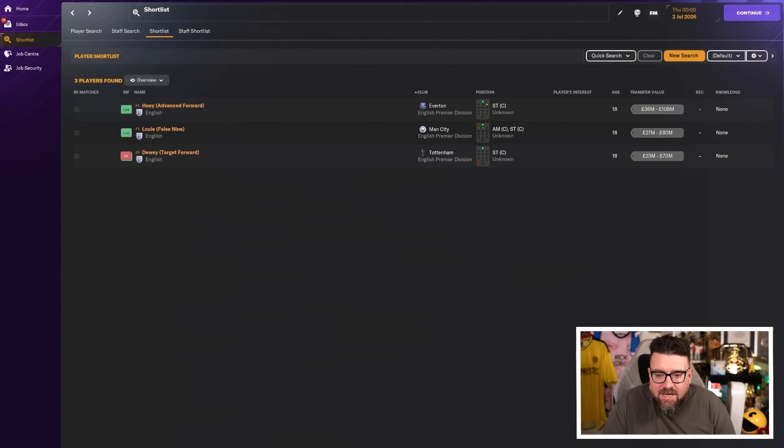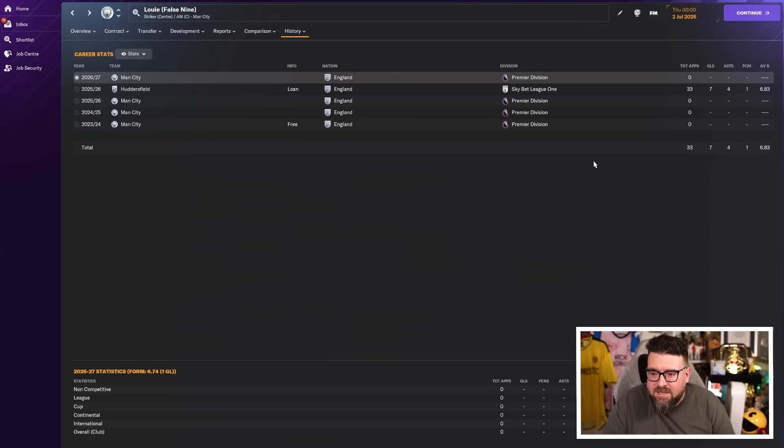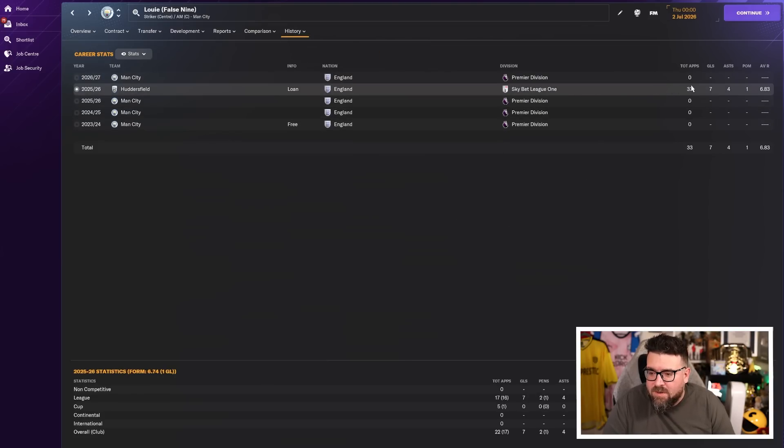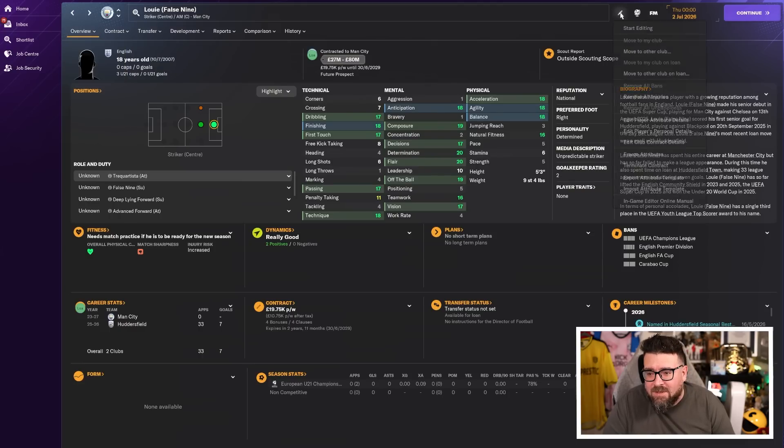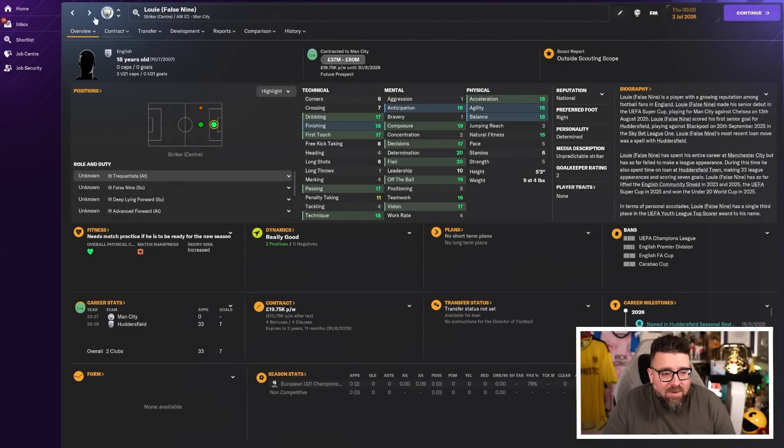Two more years on and they're all now 18, still at their previous clubs. Louie the false nine at Manchester City is now a natural striker, accomplished attacking midfielder, and awkward left winger as well, despite being only five foot three. He had a year on loan at Huddersfield in League One — 33 appearances, only 17 starts, just seven goals and four assists. He hasn't been tearing League One apart. A five foot three false nine maybe isn't suited to League One football, and that might hold him back. But he's obviously at the right place being at Manchester City, and has three caps for England's under-21 team. His current ability is 128.